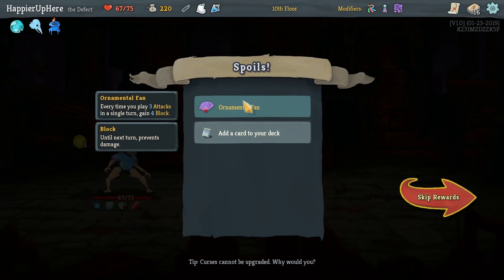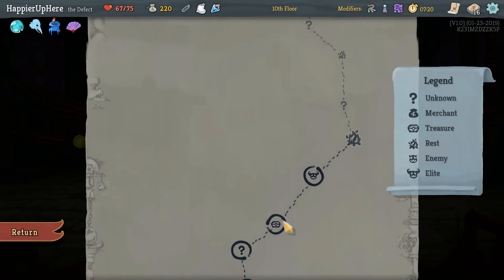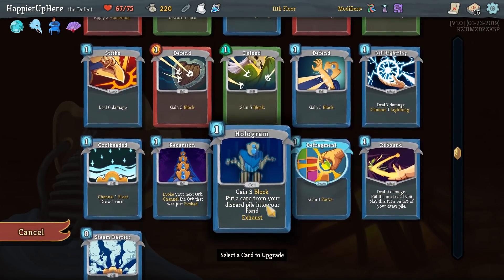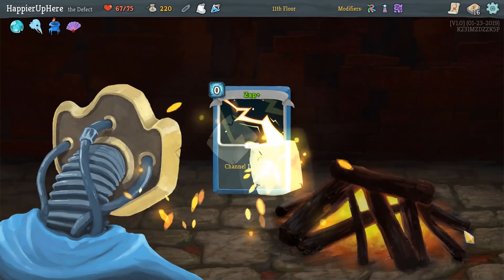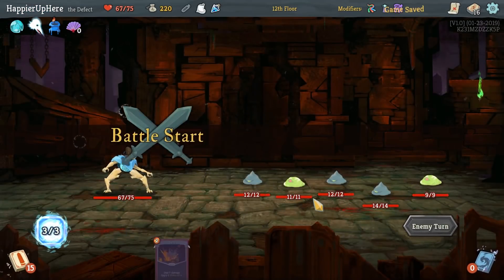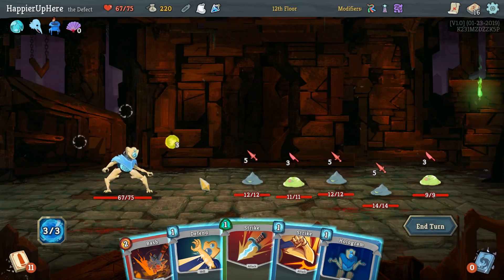None of these cards — Aggregate or Stack are definitely not appropriate for this deck. We definitely want to upgrade. Probably Zap first, just to have a way to quickly get orbs, and then next the Defragment. AOE — that's something we don't currently have. That might be a problem.